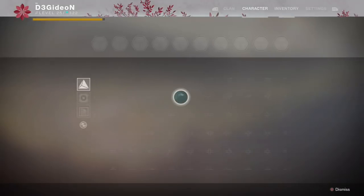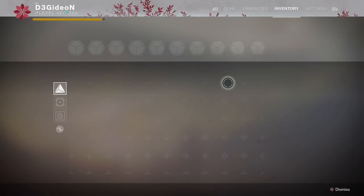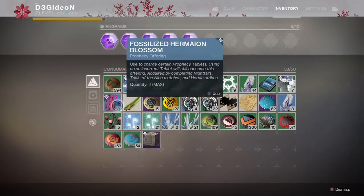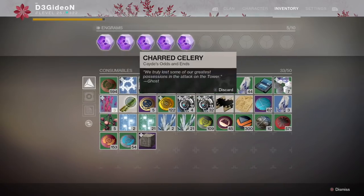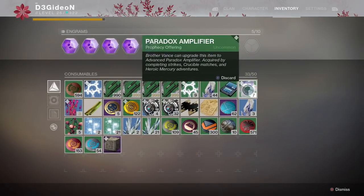I've also gotten the blue Radiolarian Culture from doing Nightfalls and Heroic Strikes, though I haven't yet gotten a Lost Prophecy that specifically required it that way. If you do Trials of the Nine you can get it too. The Paradox material is a really grindy one — you can do regular strikes and Crucible for that.